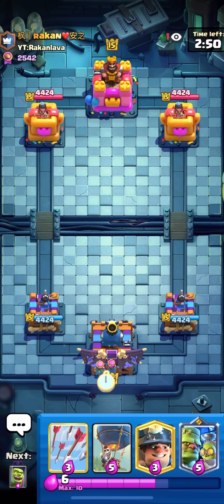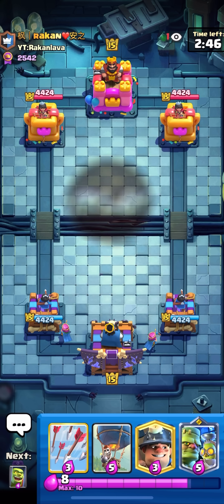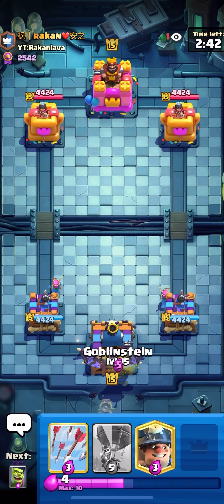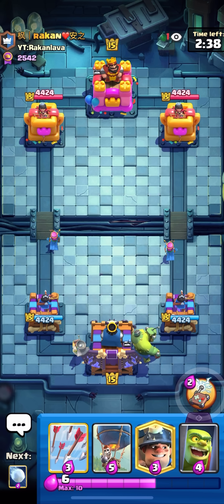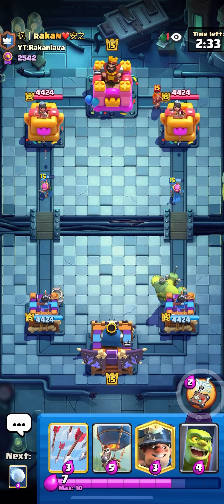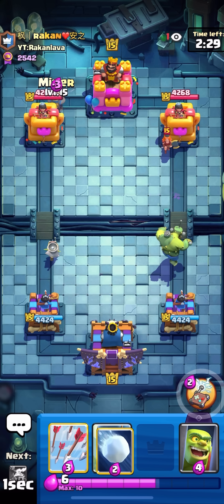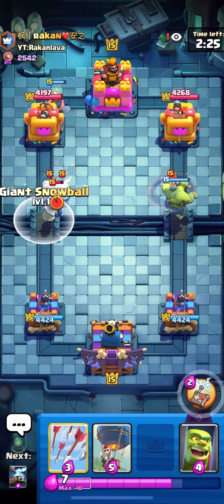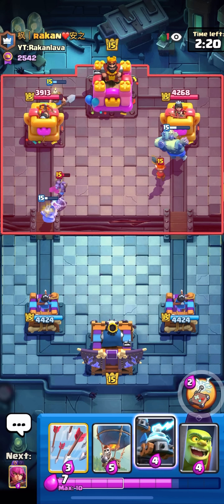In today's video we're gonna be playing Miner Loon Cycle. I found this new Miner Loon Cycle deck from top ladder but I replaced the Barbarian Barrel with the Arrows. I feel like the Arrows suit this deck a lot more. I really like the Arrow Snowball combo in the meta right now because there are a lot of range units like Dark Goblins, Princesses, even Firecrackers. I think Firecracker is the most common range unit right now.